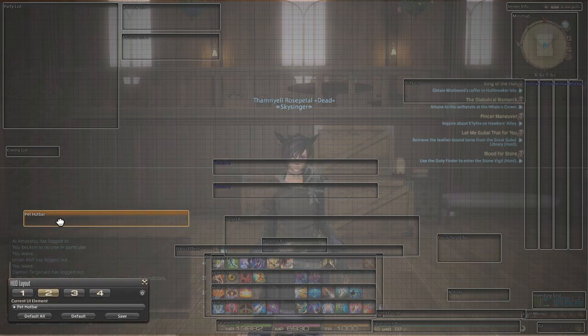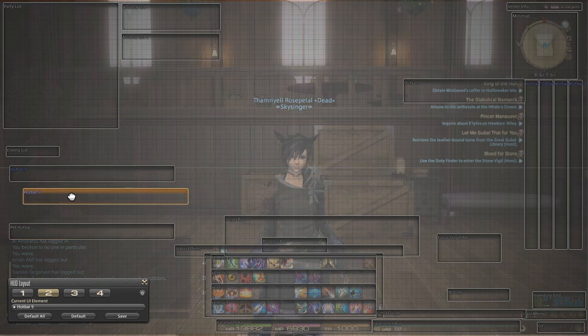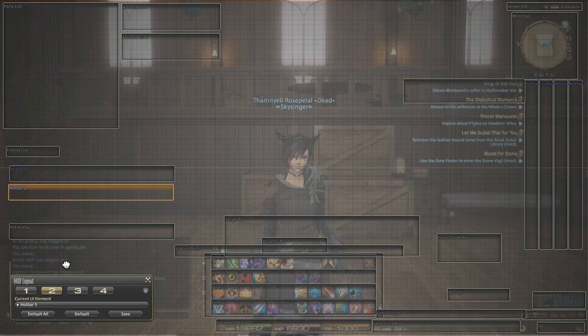Duty list I keep somewhere around here next to hotbar 10. It does make it jut out a little bit more and makes it a little bit in the face of questing, but I'm completely content with that. If you want to move it downwards or to the other side, you're more than welcome to. Focus target bar, maybe keep it down here. And there you go — you've got the UI that I usually have. Pet hotbar can be placed up top of the chat if you want to. Hotbars 5 and 6 I don't usually mess with — I simply move them out of the way and don't really worry about them. They are a non-issue for me at this point. Pretty much this is my entire UI according to the HUD layout.